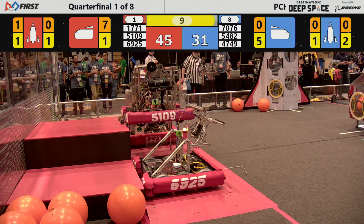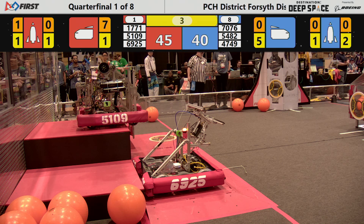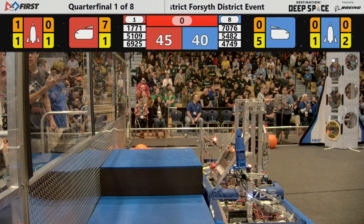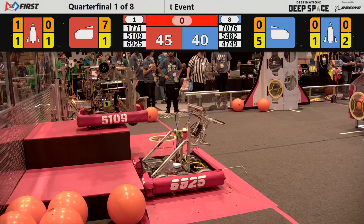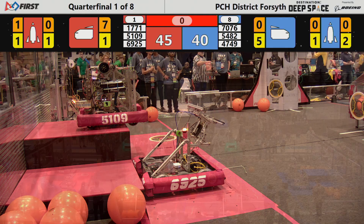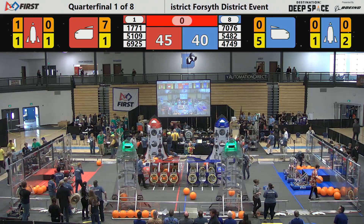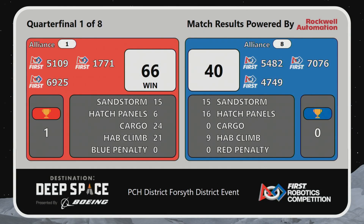T-minus 10 seconds. 5109 on the Red Alliance going up to level three, 1771 working hard to get on level two. All three of the Blue Alliance on deck as we hit the buzzer. Robots successfully hitting level three will get 12 points, level two gets 6 points, level one gets 3. Red Alliance, your number one seed, takes the win 66 to 40.